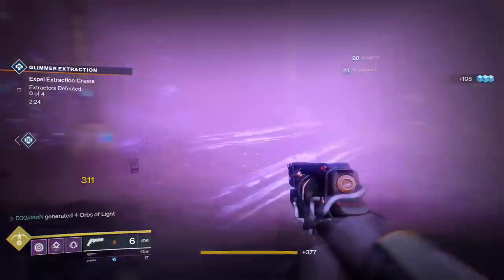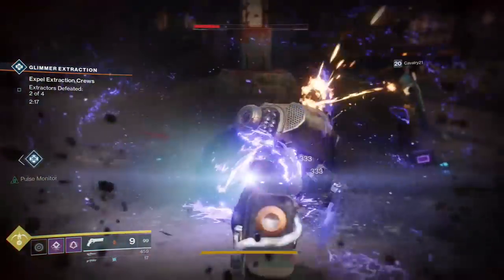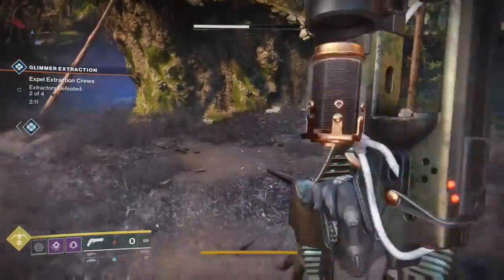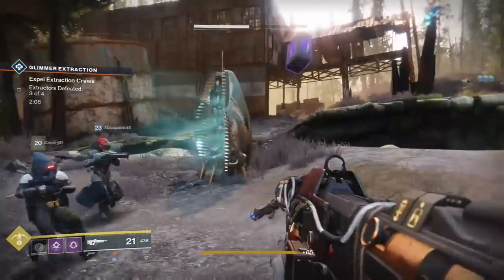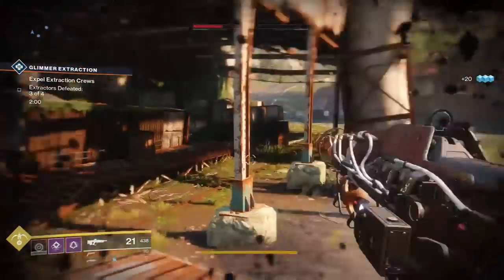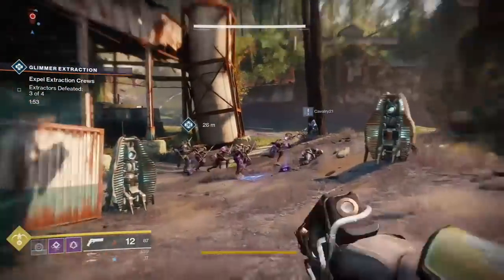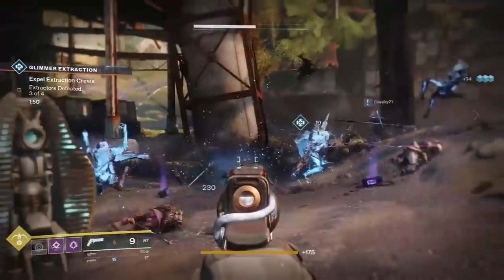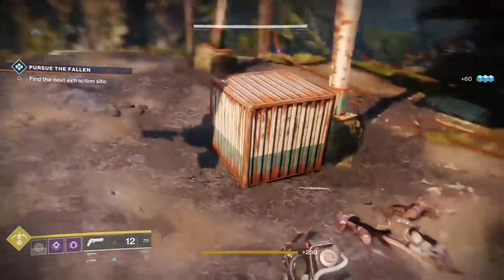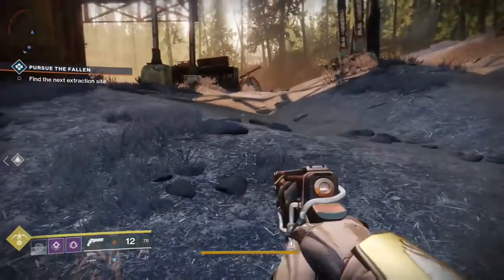Anyway, if you want to see any of the Lost Prophecy weapons, let me know and I'll probably end up making a review video. I probably won't review all of them because so far I really hate the pulse rifle, the scout rifle is okay but it's a slow rate of fire high-impact one and I tend to prefer quick rate-of-fire weapons. The hand cannon is nice though — I used it for a couple matches and it has pretty good hit registration and consistency. Just let me know and I'll see you in the next video.